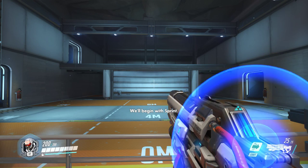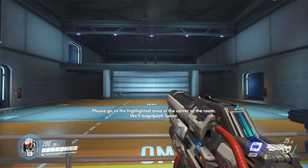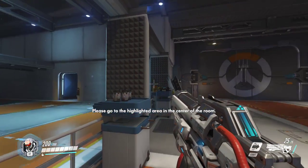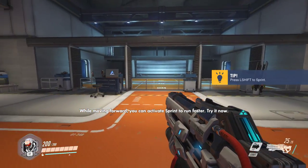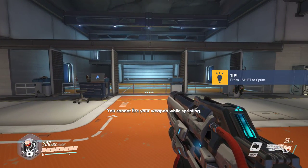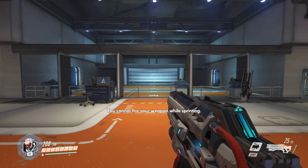Let's begin with sprint. First, move to the highlighted area in the center of the room.